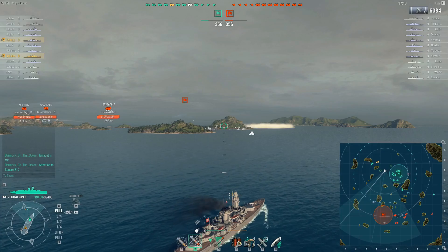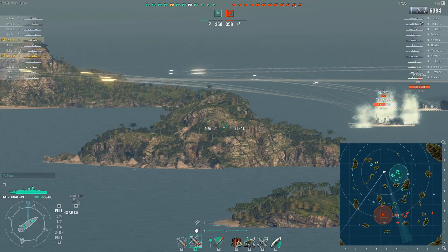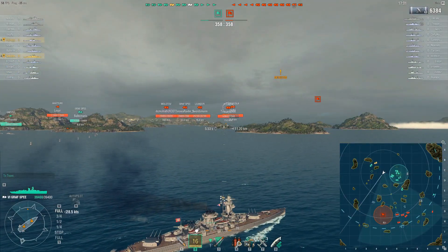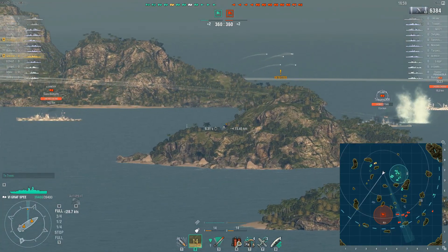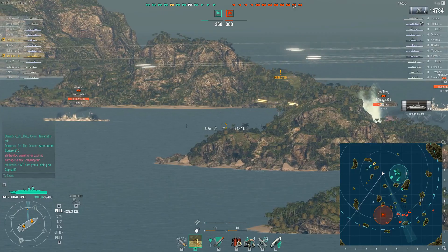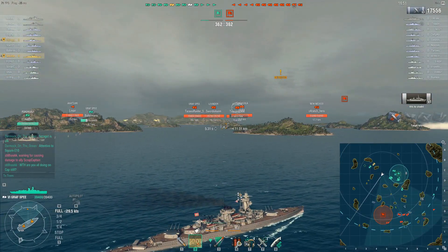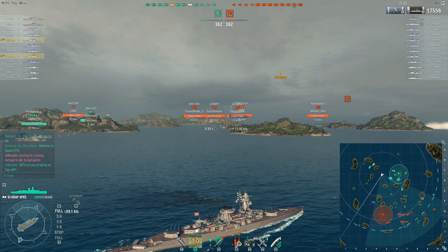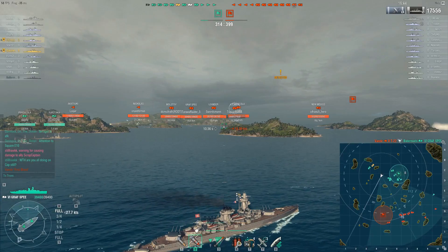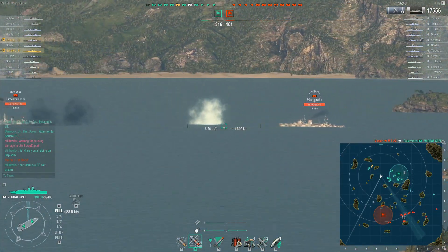I do start turning south here relatively quickly because what I see happening on the map is basically both teams are going to carousel one another — doing a big counterclockwise drive around the map. I take a shot at Atlanta, land a citadel in one hit — that's like 11,000 damage right there. What she's lacking in shells, she definitely makes up for with that kind of raw alpha punch from these guns.